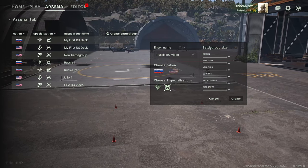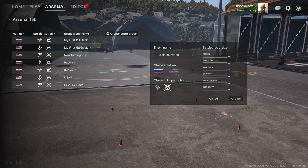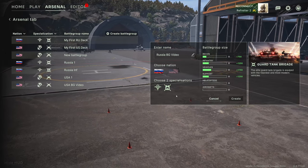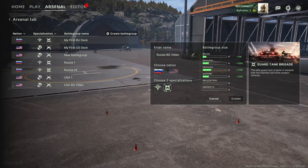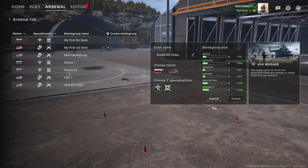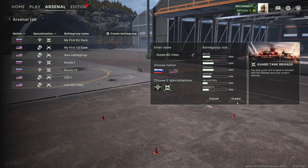Over at the right-hand side of this box, you will see Battle Group Size, Recon, Infantry, Vehicle, Support, Helicopters and Aircraft. This is the amount of points you have to spend in each area, and that will become clear when we get into the deck builder. If I hover over them, you can see how much they add to each area. Different specializations will add different amounts to different areas. We have the VDV Brigade and the Guard Tank Brigade - obviously the Guard Tank Brigade has more vehicles and the VDV has more of a spread, including aircraft. Let's highlight them both and they get added together - that's our total allowed in each area.